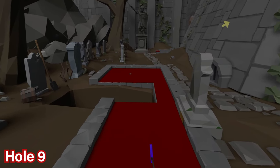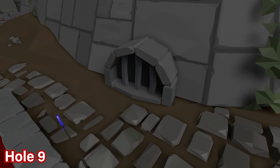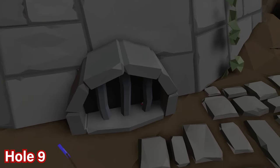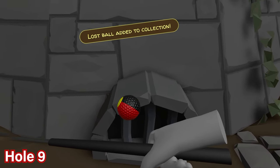For hole number nine, progress to the end of the hole and look to the right. You'll see cage gutter-like sewer systems, and right behind the first pillar on the side you'll find the black, red, and yellow ball.